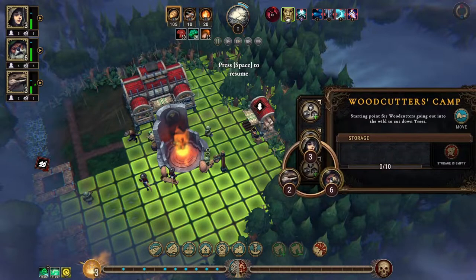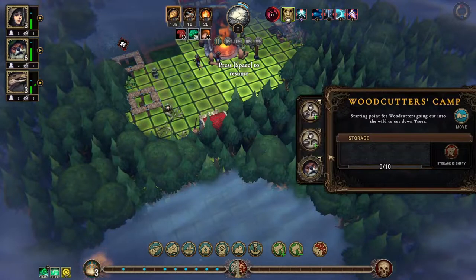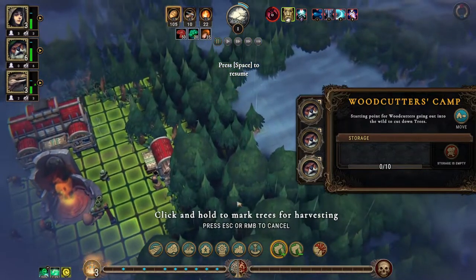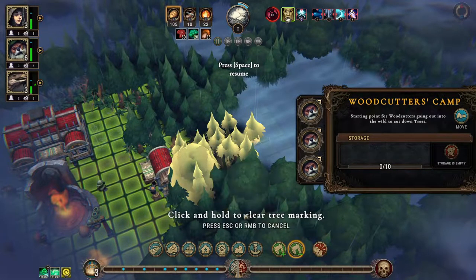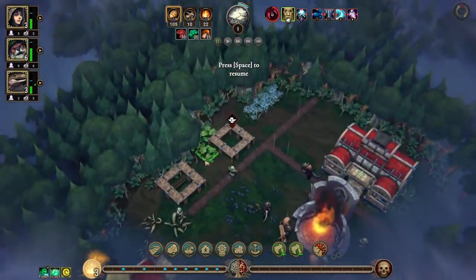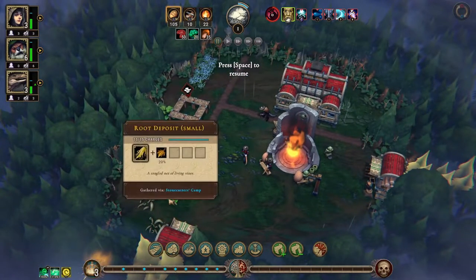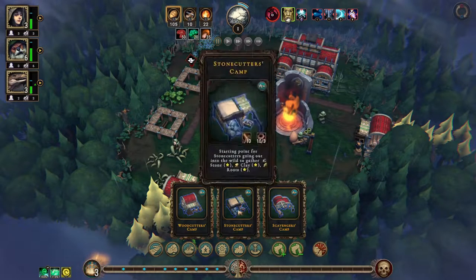All right, we have these belts so let's get guys going and get some chopping going. There isn't room for that many houses because we have moss broccoli, we have flax, we have roots, and the roots give us herbs as well. Let's put in a stonecutter's camp.